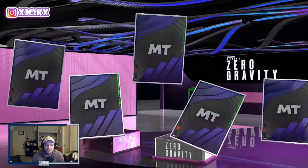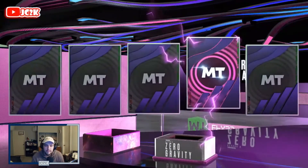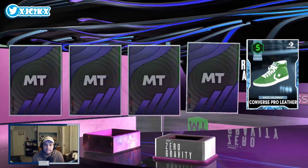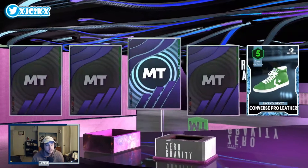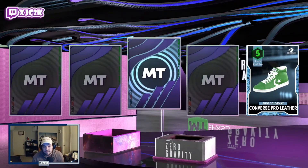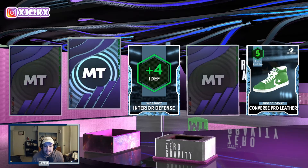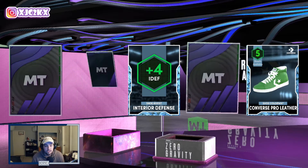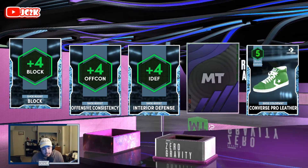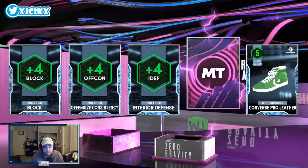This might be the last page of the box — I'm not entirely sure, maybe there's still one more Hall of Fame badge. Another diamond shoe — a Converse — some players are limited to only being able to wear Converse so that might be on the more expensive side. Interior defense is a very good shoe boost — love those defensive ones. Offensive consistency not as good, and another plus four block. A lot of good shoe boosts — definitely going to be making a lot of MT for EFX off of these.